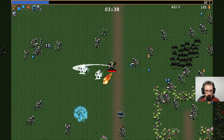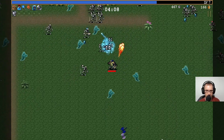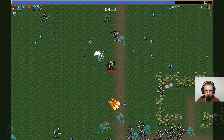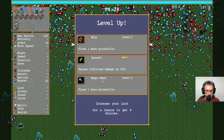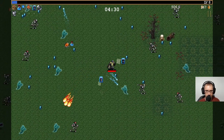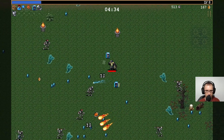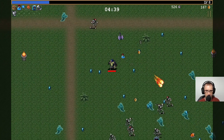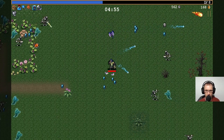I think damage is certainly the better thing to go for if you can, because you want to be killing stuff, you know. I'm not sure what the money does - I assume you spend it at some point but I don't know where. I'm getting a bit surrounded here. Try and get some experience. One more projectile. Inflicted damage by 10%, which is quite good really. One more projectile is presumably more than 10% in its own right.